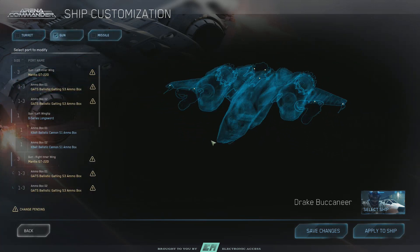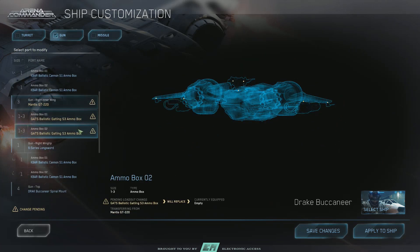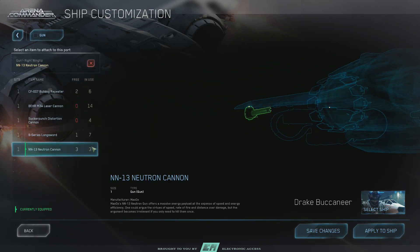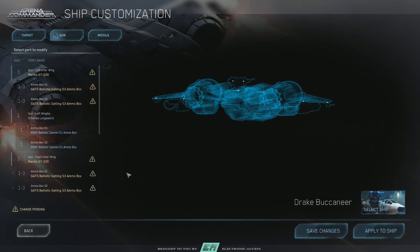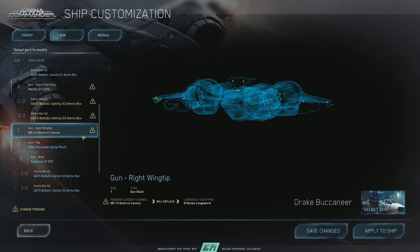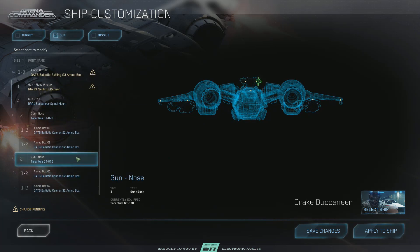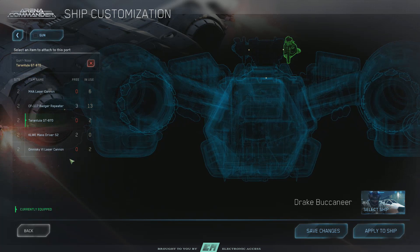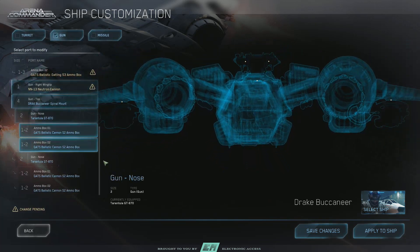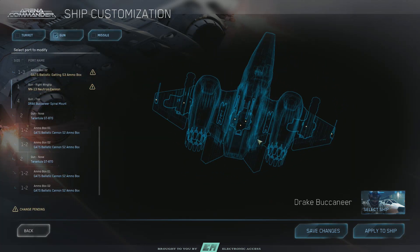So we've got Mantises on each side. I also want to take off the longswords — I got some size one Neutron Cannons. I've never really used them or paid enough attention to them. There's one Neutron Cannon there. We have a nose too — Tarantulas. So we have double Tarantulas on top. This thing is legit a glass cannon. Well, that's what they built it as.